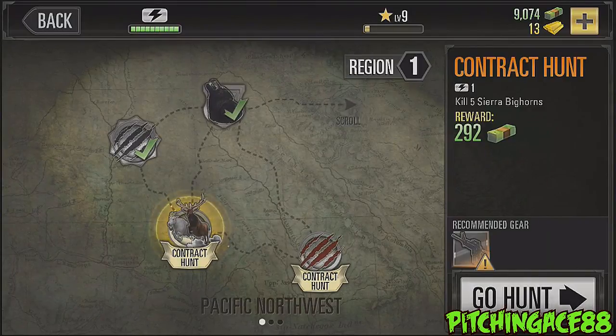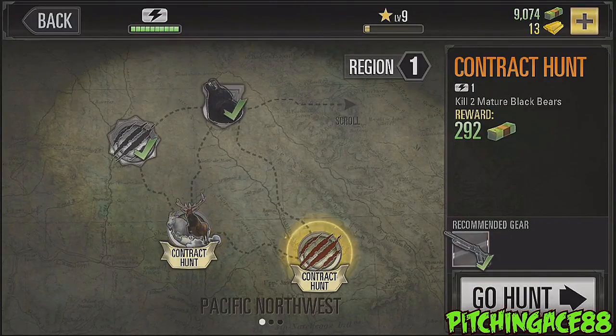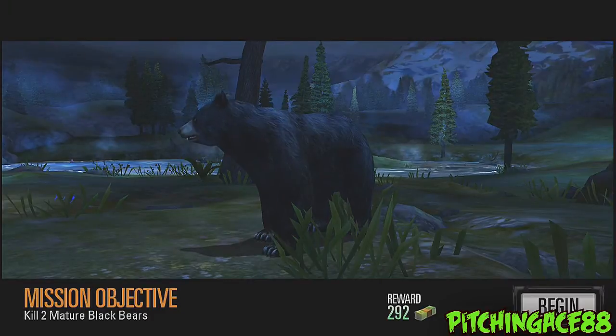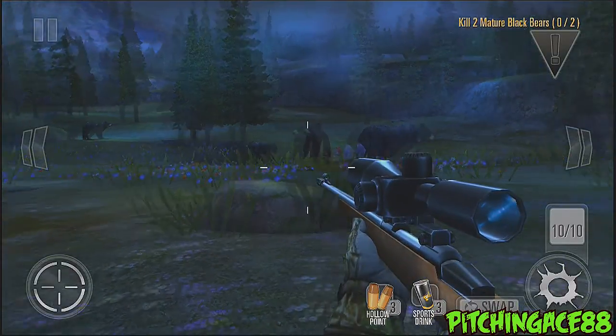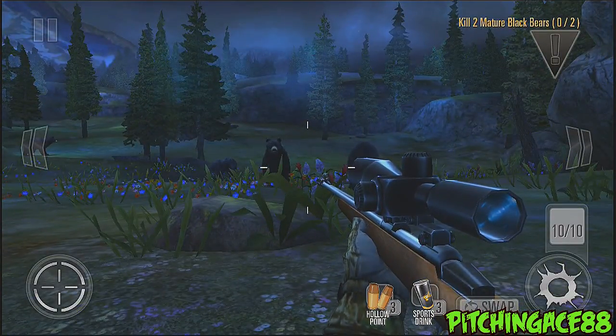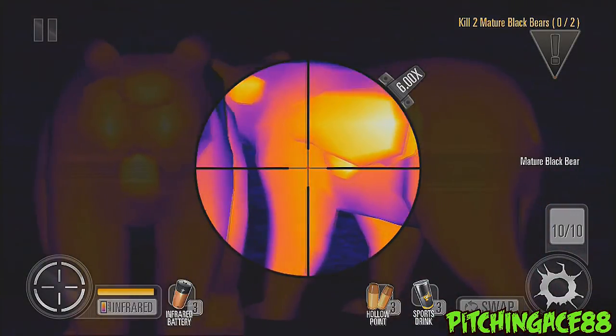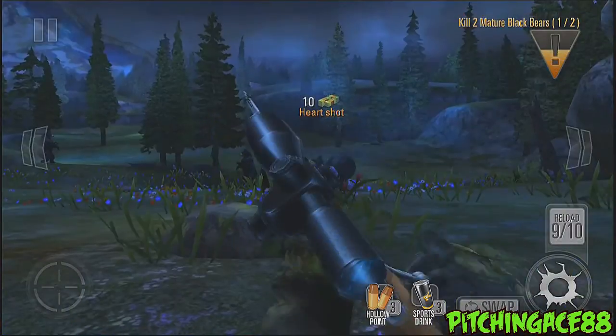What's pretty cool about this is that you can contract hunt some stuff. For instance, let's kill some mature black bears. So it's going to be nighttime. What we can do is we can zoom in, we can do the infrared, and shoot that guy in the heart.